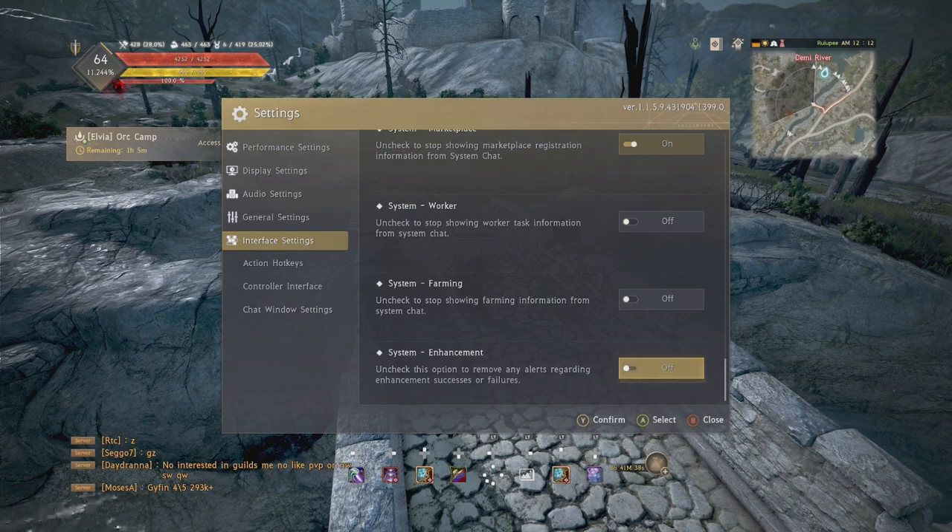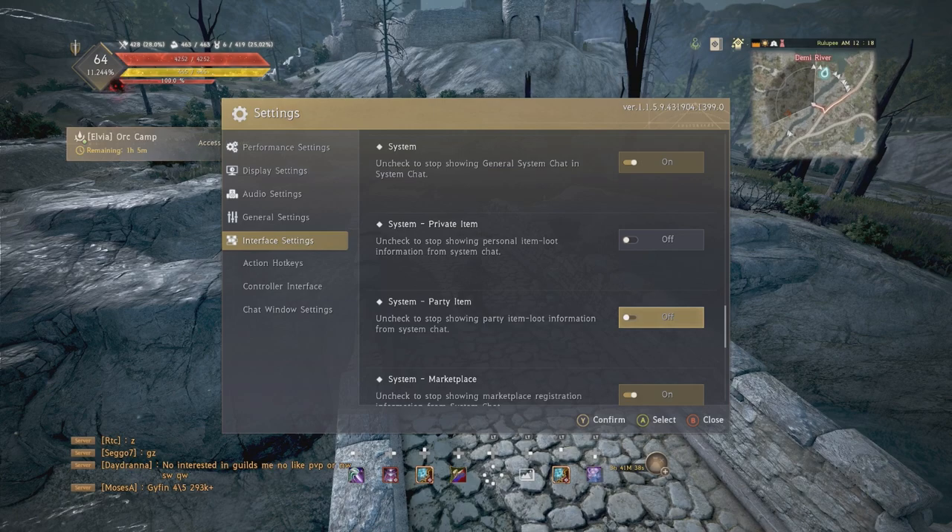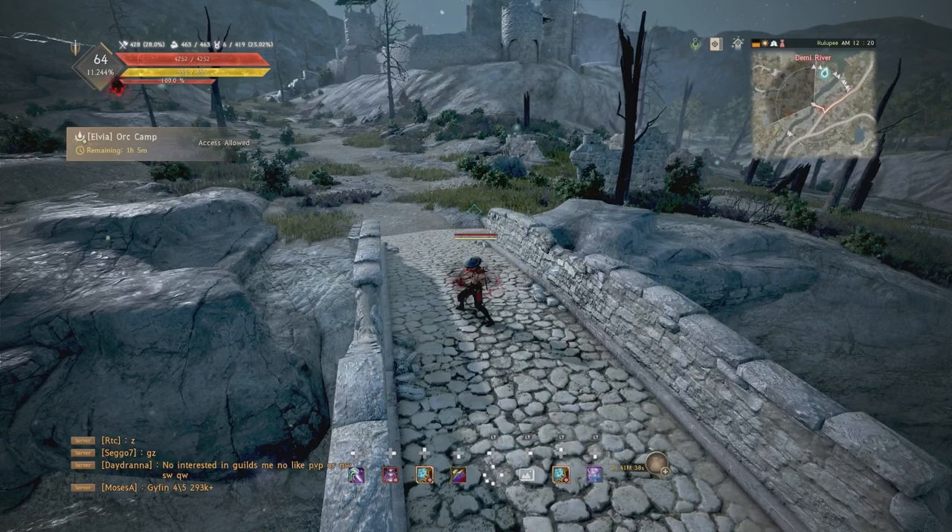Those are all my settings. To explain the last two options: when you're PvEing and you kill mobs that drop trash loot, you can see that loot pop up in your chat menu, as well as rare items that drop — you can turn that on if you want. And basically the same thing exists for your party members, showing their loot information in your chat menu. That's the settings, guys — I hope this video was helpful. Have a great Christmas and New Year, and I look forward to seeing you in 2023.